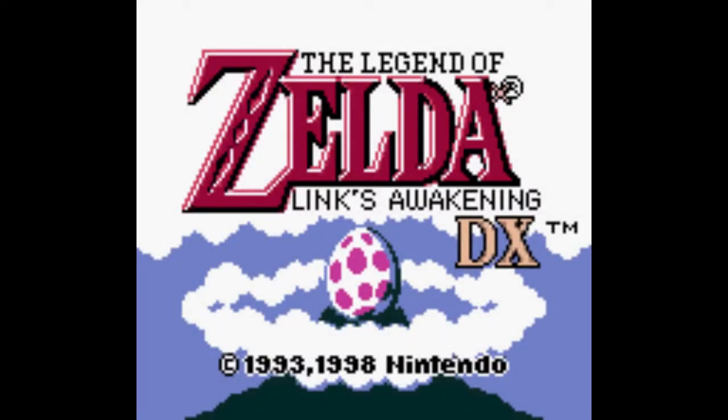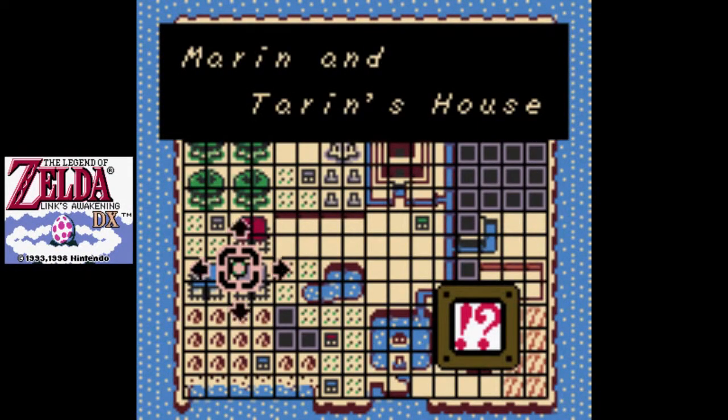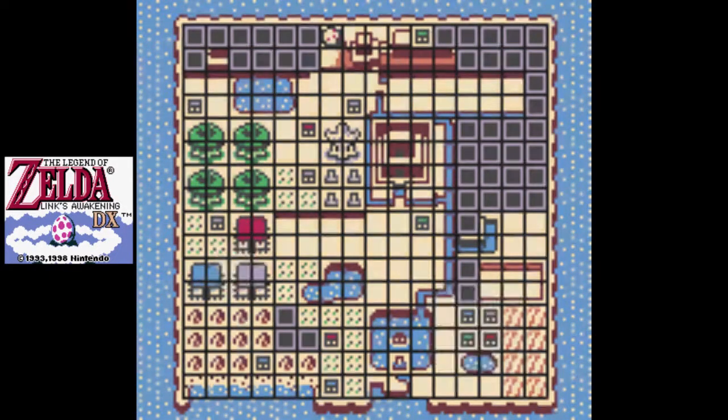Hello everyone, this is Hero at Linea. Welcome back to my playthrough of The Legend of Zelda: Link's Awakening DX for the Game Boy Color. Previously we completed Level 5, The Catfish's Maw.